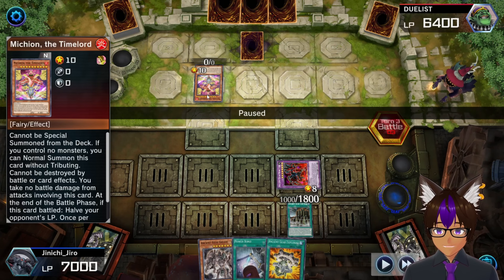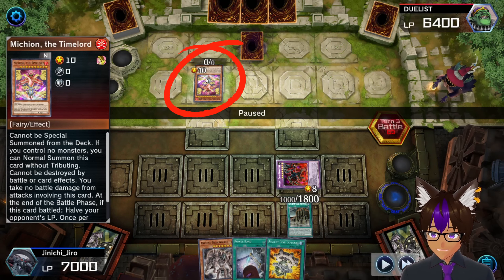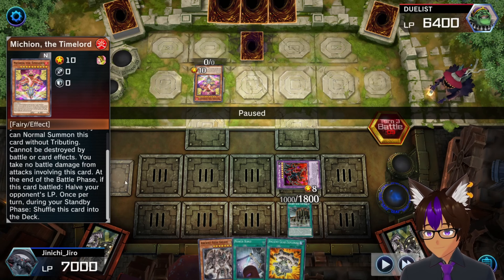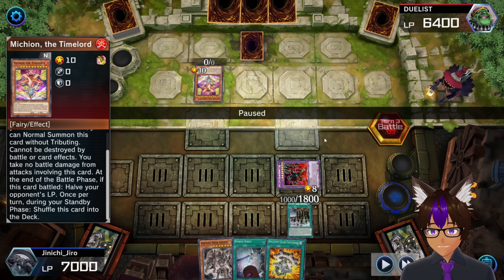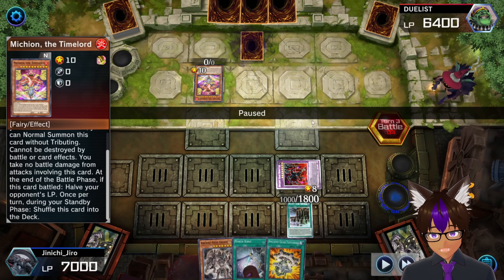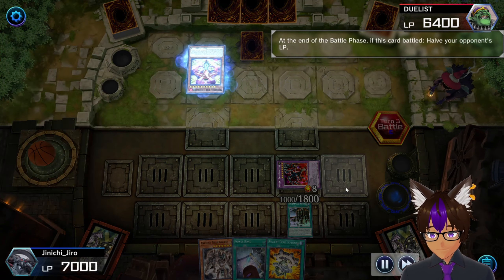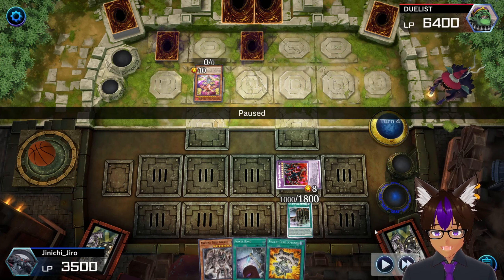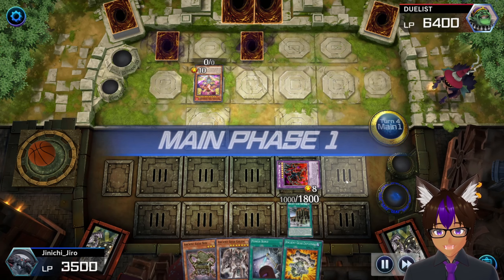I want you guys watching to pay attention to this particular card - Michyon, the Time Lord. Pay attention to that card and its name. It's definitely the best Time Lord card in my opinion - you just halve your opponent's life points. It's just so much. Look how much he burns me for nothing, and boom, I'm already below 4000 life points - already below half, and that's crazy.